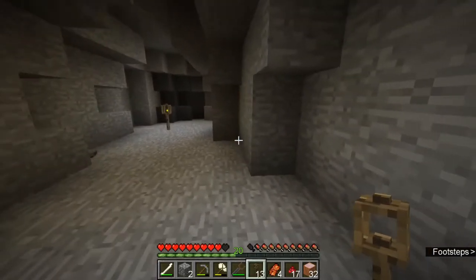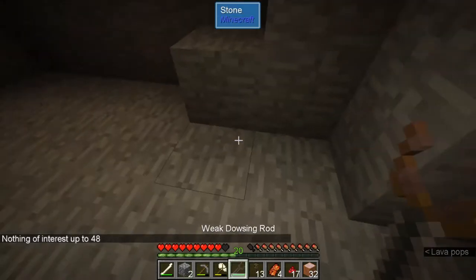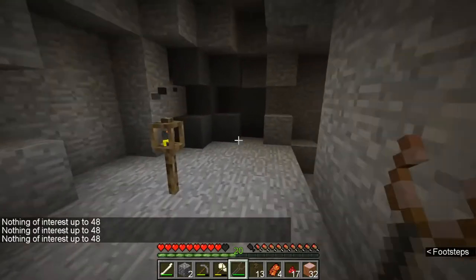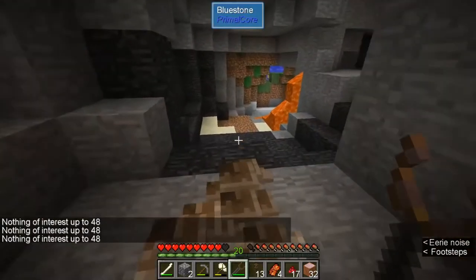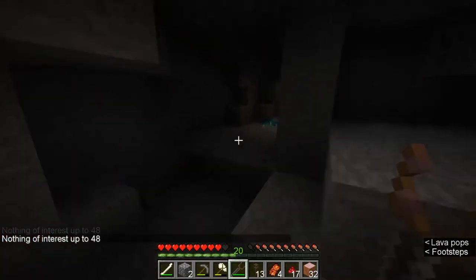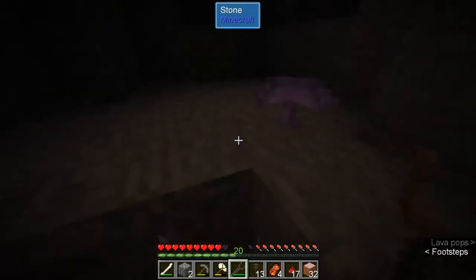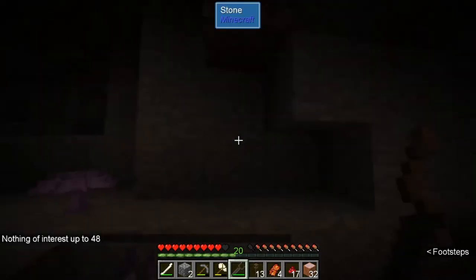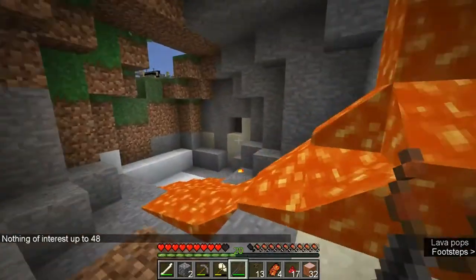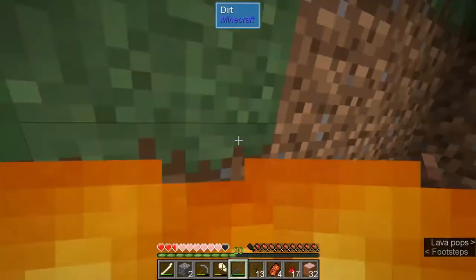It's a dead end. Even if you do find something, the dowsing rod goes out 48 blocks so it can be a very long ways until you find anything — through a lot of rocks. These mushrooms are just dyes as far as I can tell. I'm gonna go back to the surface and not burn up in the lava.